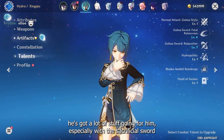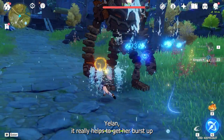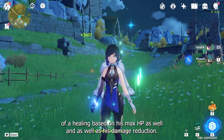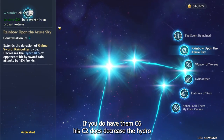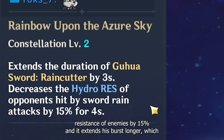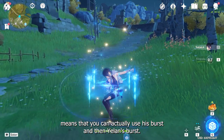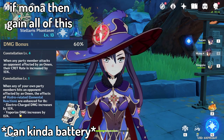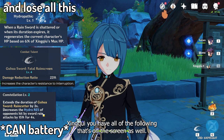Xinqiu on the other hand has a lot of stuff going for him. Especially with the Sacrificial Sword, you can really battery up Yelan and consistently get her burst up. He also provides a little bit of healing based on his max HP, as well as damage reduction. His C2 decreases the Hydro resistance of enemies by 15% and extends his burst longer, which means you can use his burst and then Yelan's burst. With Mona and with Xinqiu, you have all of the following shown on the screen.